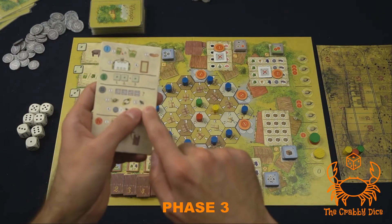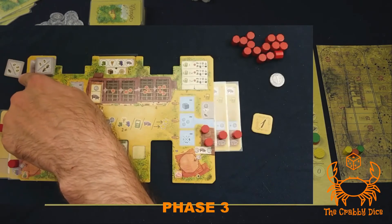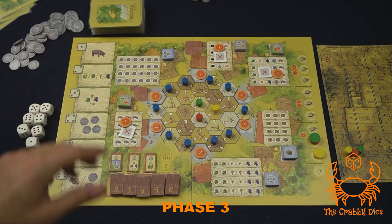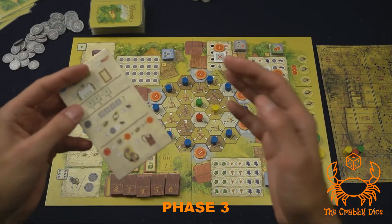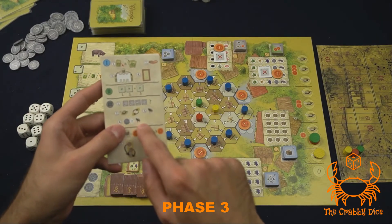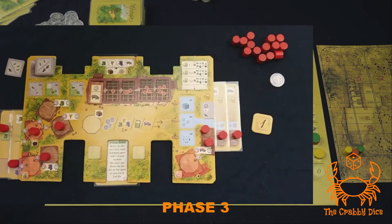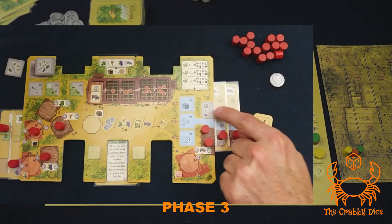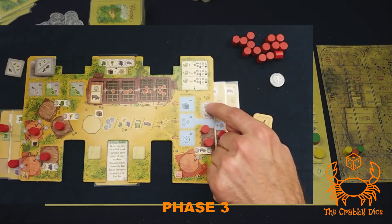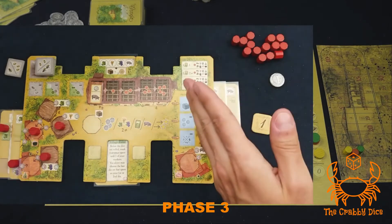After that, in turn order we're gonna do our deliveries. Look at the donkey tile you used and perform that many deliveries. After that, everyone has the opportunity to pay coins for additional deliveries. The number of times you can perform this action is displayed on your board. With farm extensions that have multiple icons, you can do it more often — for example, two cards could let you pay three coins for three more deliveries.